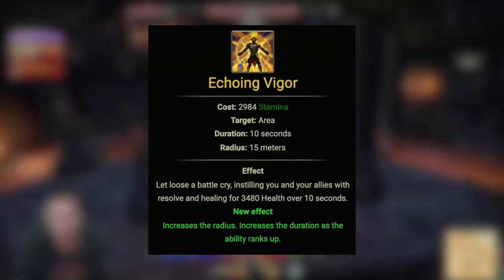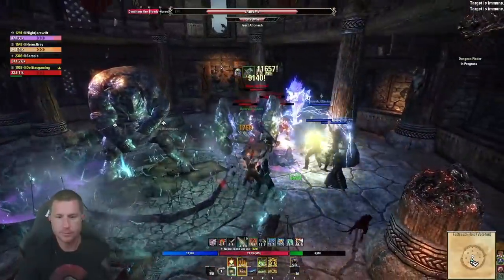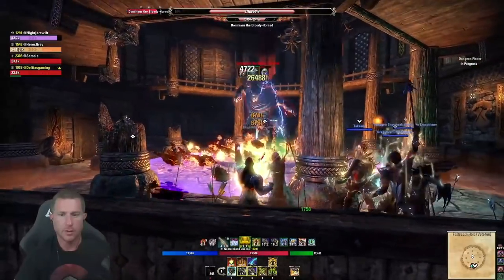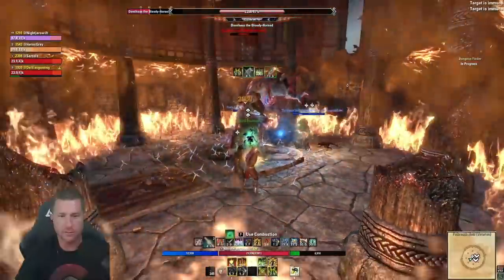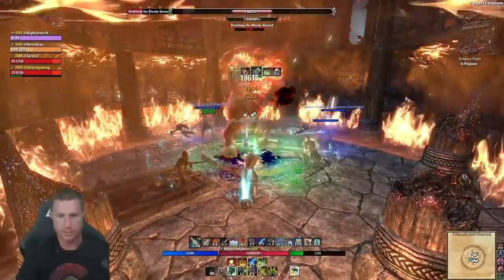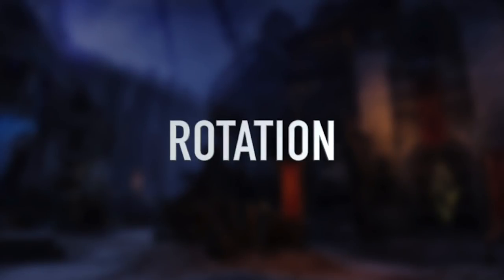Echoing Vigor is a heal over time — I prefer this morph in PvE because it also heals nearby allies. Even one to two thousand heals per second adds up, especially if your healer goes down. Take the Resolving Vigor morph if you need a burstier self-heal. The ultimate is Pestilence Colossus — the reason everyone wants a Necro in their group. It applies Major Vulnerability to every enemy hit, increasing damage taken by 10% for 12 seconds, plus massive AoE damage over time for three seconds. It works single target, AoE, trash packs — every situation. Save it for the right moment, ideally paired with Aggressive Warhorn for maximum group DPS.